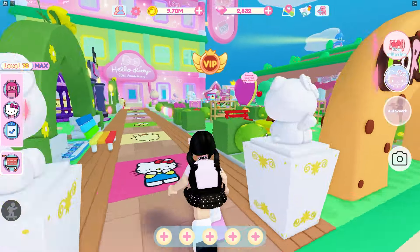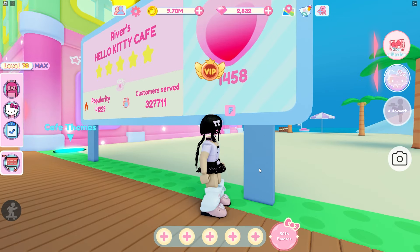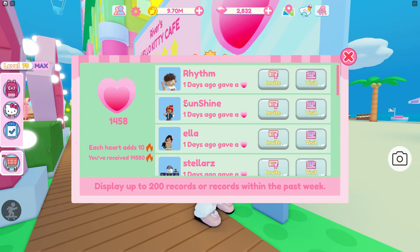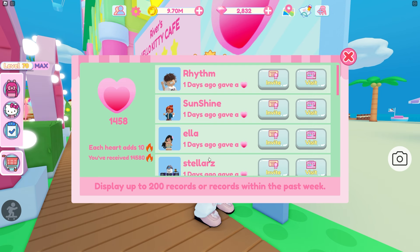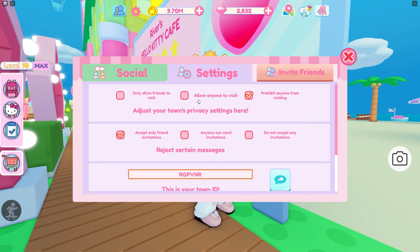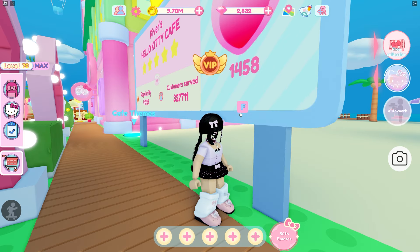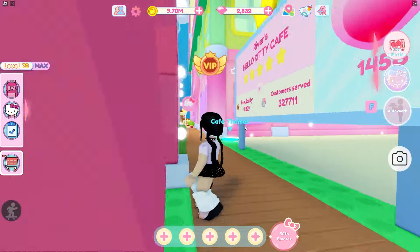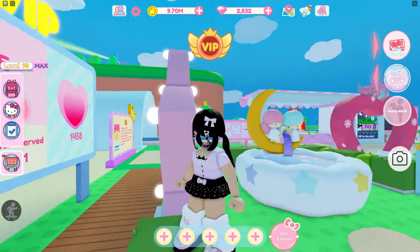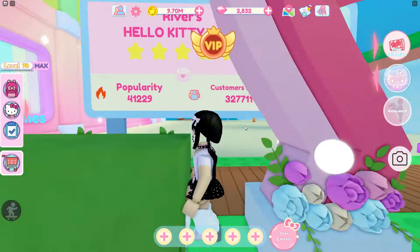The last way to get popularity is over here by your sign. If you click on the hearts and open up this menu, it'll show you that you can get popularity from hearts — you get 10 popularity from each heart. You can get hearts from other people; you can ask people in the chat to give you a heart. If you have your cafe open to allow anyone to visit, anyone can visit and you'll probably get a few hearts. Sometimes there are even limited-time events where people have to go heart someone's cafe, so you'll likely get visitors coming over to give your cafe a heart.